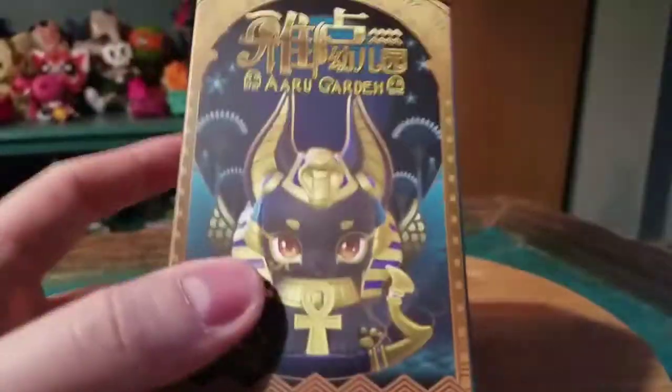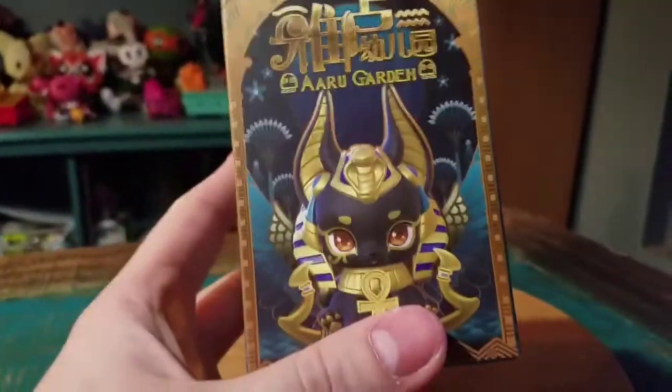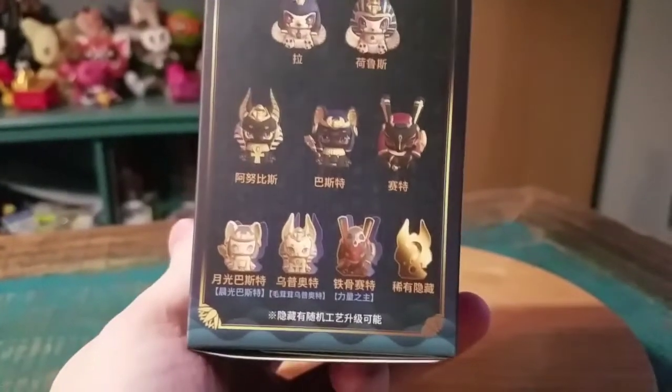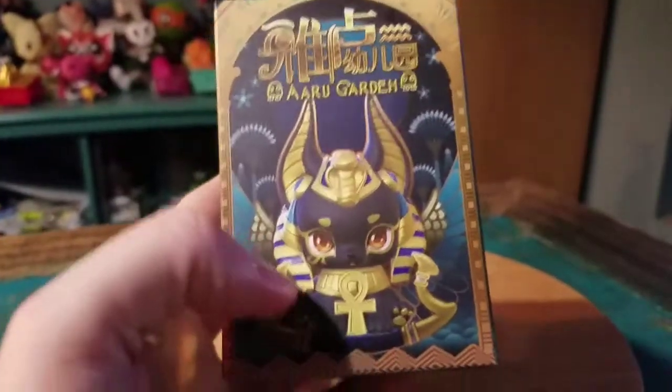Since it's kanji and that kind of stuff, I feel like I can't tell you who is who we got specifically, but it's all like the Egyptian gods as little cats. So it would be amazing to get Anubis — that's who I'd love to get. But who knows?